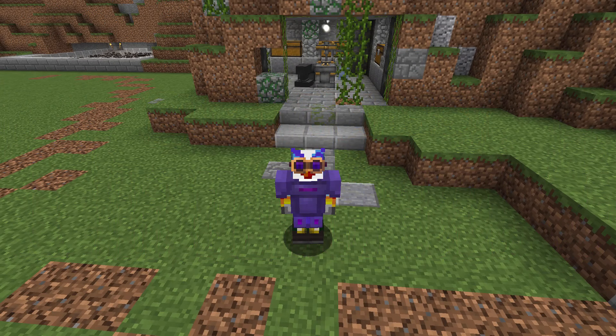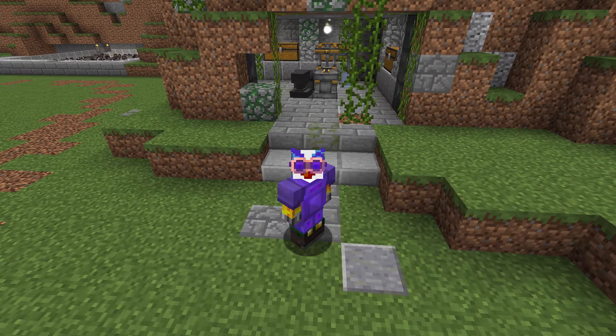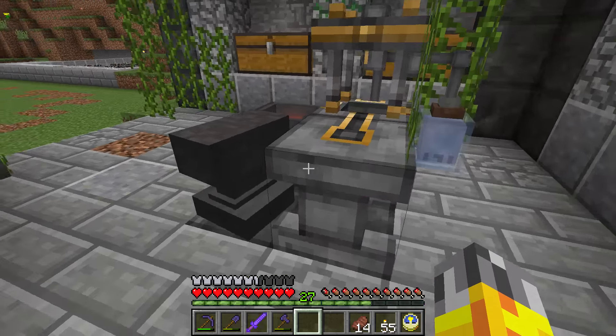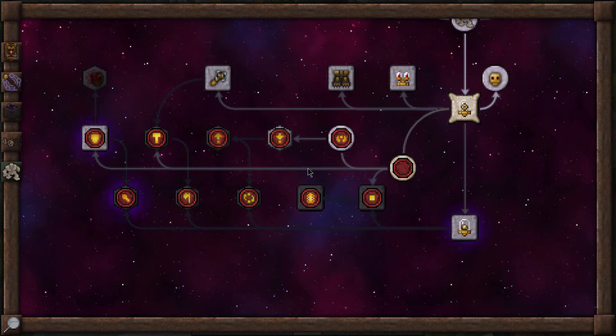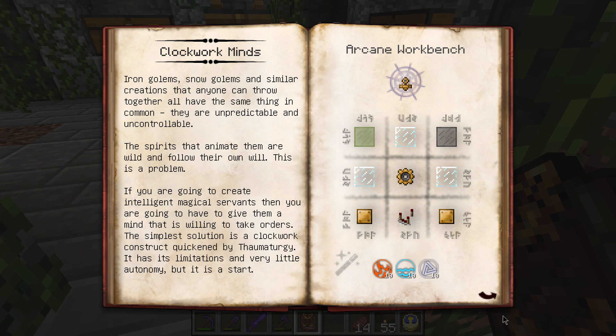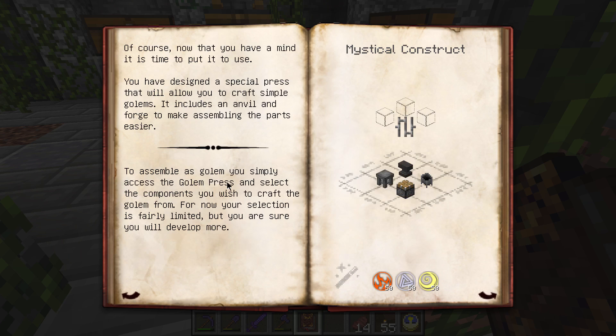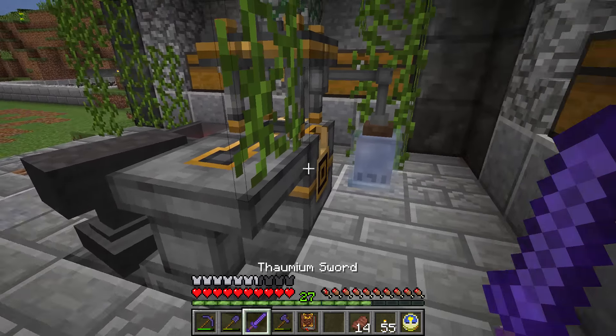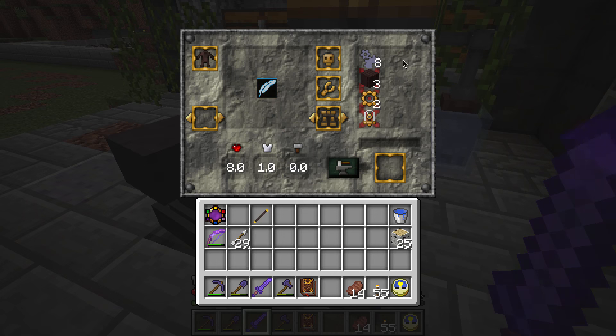Kia ora guys, Bird here. Welcome to episode 15 of Thorncraft 5. We're standing outside of something I built off-camera between this episode and the last — I'm calling this the Golimancer's Workshop. It essentially just has our Golem Press in here, a multi-block structure added to Thorncraft that incorporates a new crafting system for Golems, completely different from what we had in TC4. We were messing around with this in the last episode, getting Clockwork Mines and Raskiers going. Very awesome stuff.